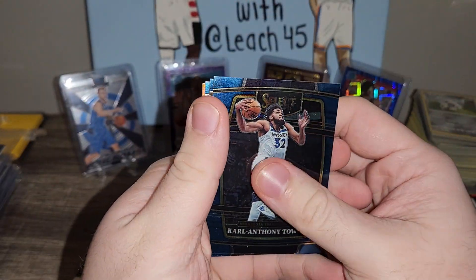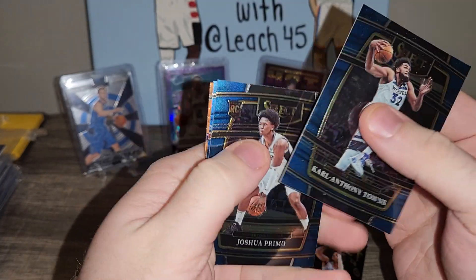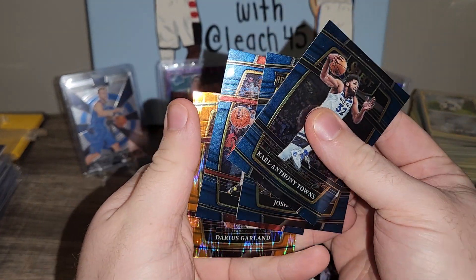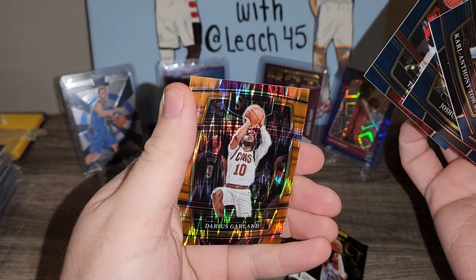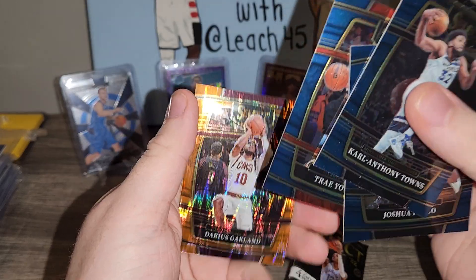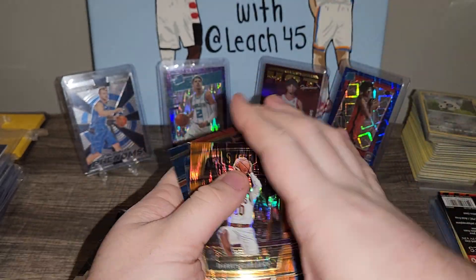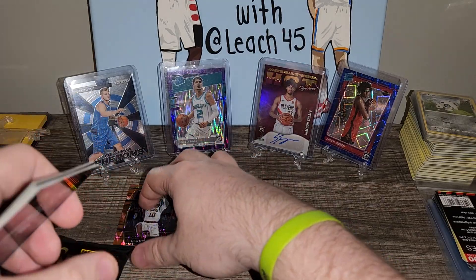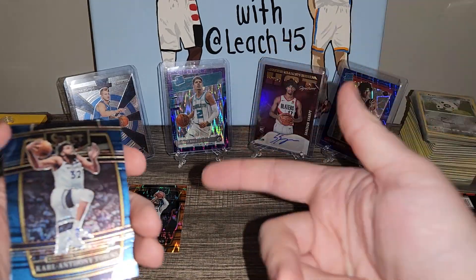We've got Karl-Anthony Towns, Joshua Primo rookie, Trae Young, and on the shimmer we got a Darius Garland — very nice looking card. I do like these orange shimmers quite a bit, but I do believe the blue ones look a little better. So that's our little pile — we'll put hits over here.